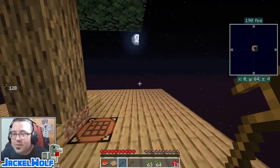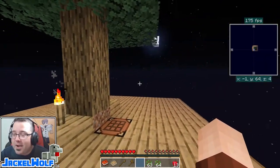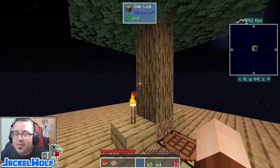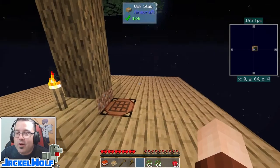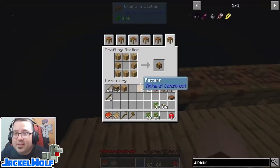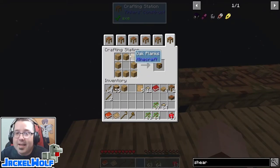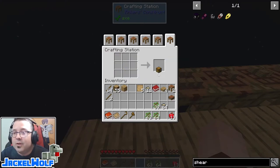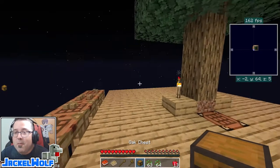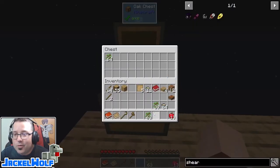It's not written anywhere, but I'm about to tell you the most important thing that you will do early on in your game in any sky block world — and that's going to be building yourself a chest. There's nothing fancy about this chest; this is just a standard vanilla chest. It is eight planks in a crafting table to get that chest.